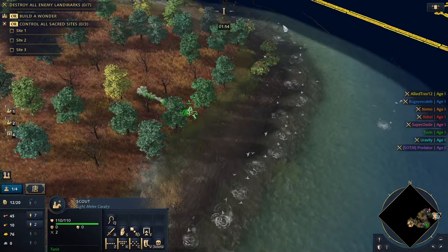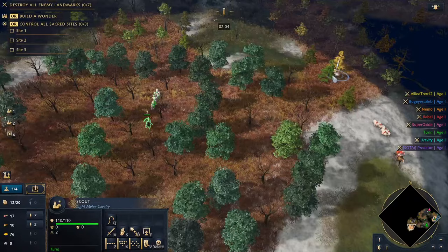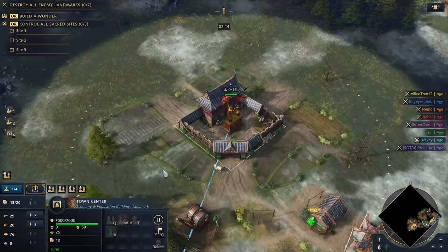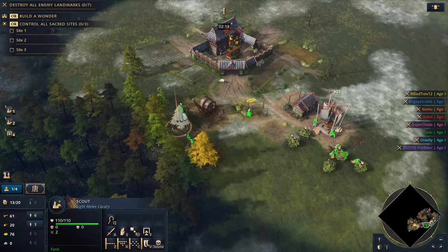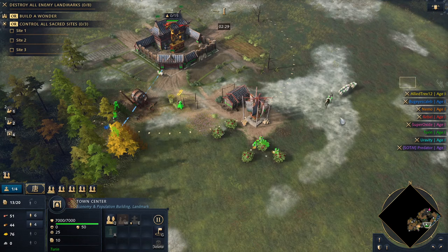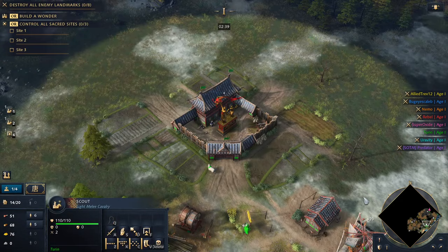We're going to get some fishing going here. Wait — for a second I thought those were enemies in my lumber line with their own villagers. This is good though — we definitely have some nice deep water fishing here, so we're going for that. It would be stupid not to. Let's supervise the lumber. We really want to get the dock action going. We also got a lot of sheep, so we have several food sources to work through.